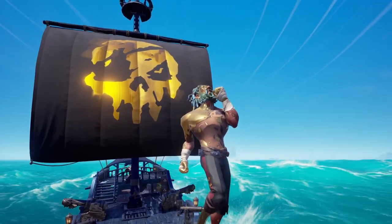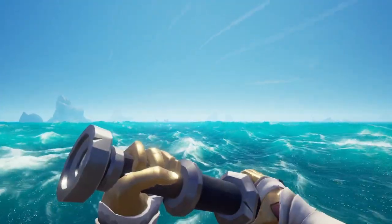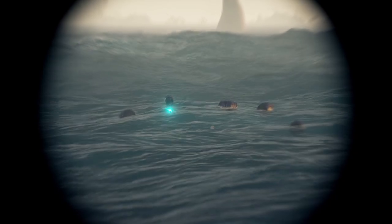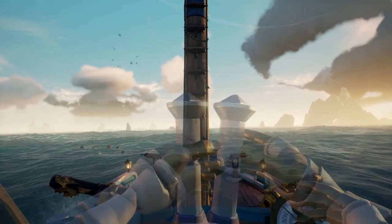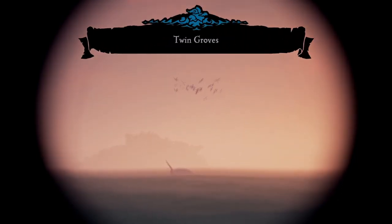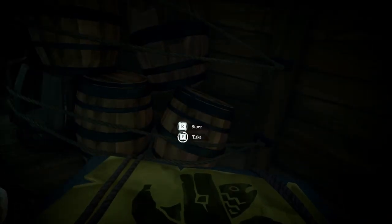Moving away from outposts and onto the open seas — a flock of seagulls indicates barrels of delicious supplies floating in the waves. And sure, there's some loot there too, but we're here for the supplies, which is the real treasure. Similarly, shipwrecks are also indicated by flocks of seagulls overhead, except shipwrecks are objectively better — much, much more supplies. As a result, it is worth having a storage crate with you unless you're taking a quick pit stop while your ship continues to sail on.